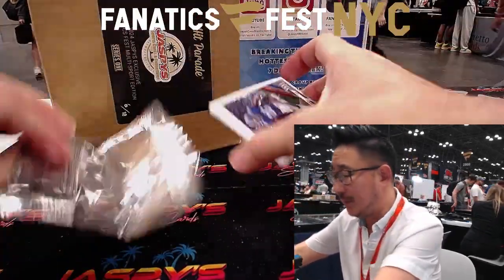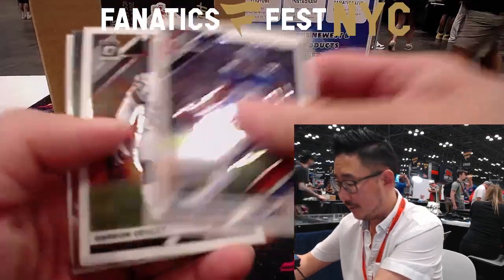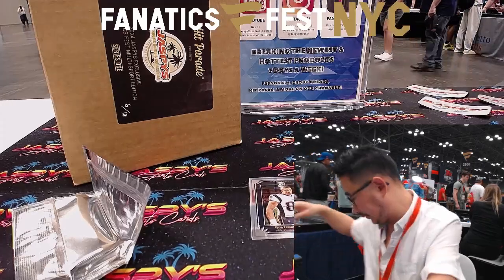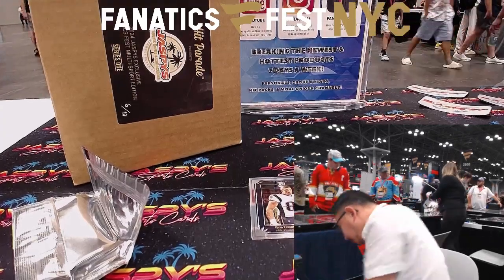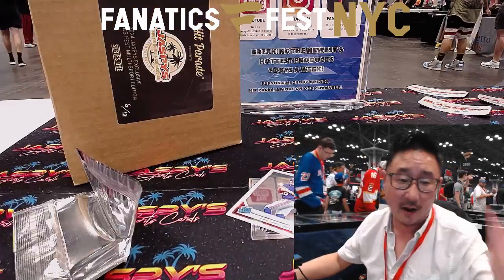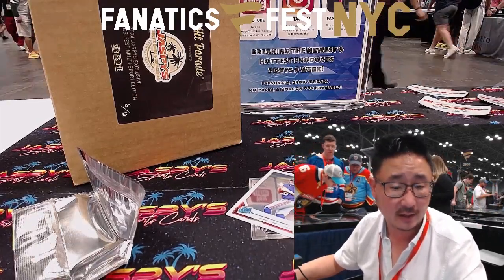Help us lighten our load when we go back home. Here we go — what do we got here? We've got Saquon, Garyon Conley, we've got Gronk, and a rated rookie Daniel Jones. That's not bad. We'll sleeve that up. Giants — that's going to be Alan Murdock, rated rookie card. If he has a nice little season, that value could go right back up.